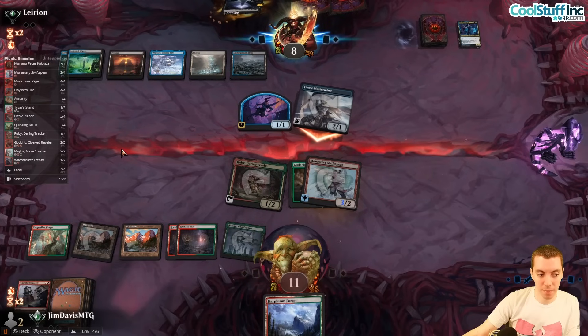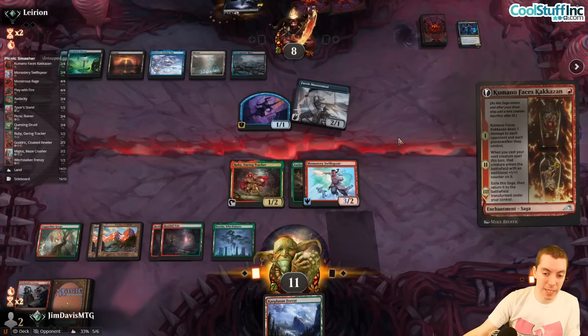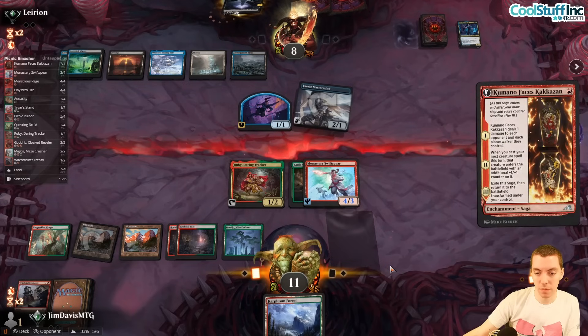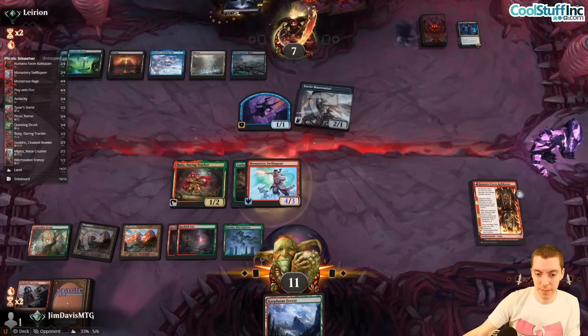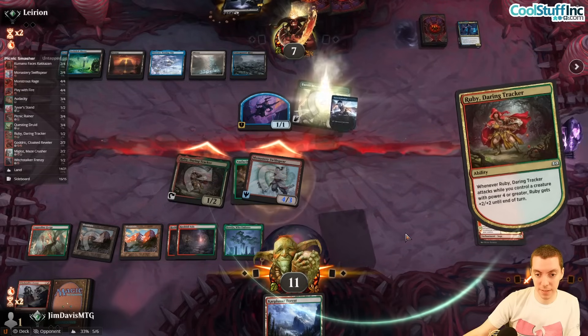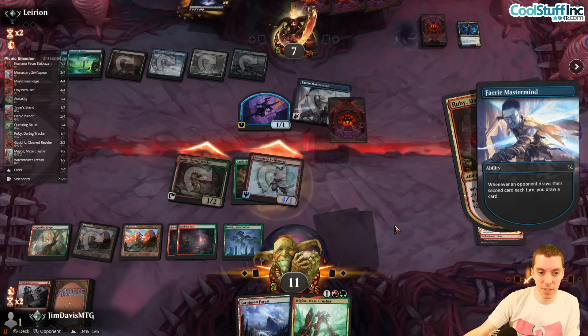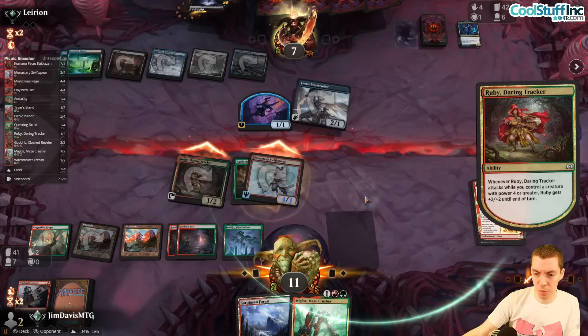Let's try another Questing Druid — comes into play, deals one, pumps both creatures. Both players draw — Mastermind for them, Miglaz for us, which is a pretty good draw. No more Go for the Throats please.